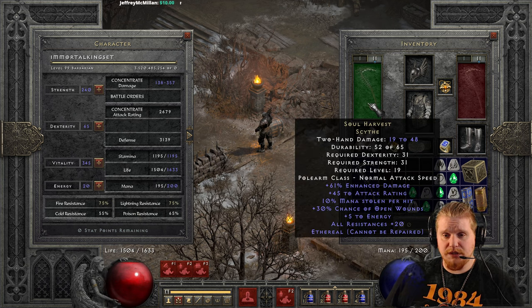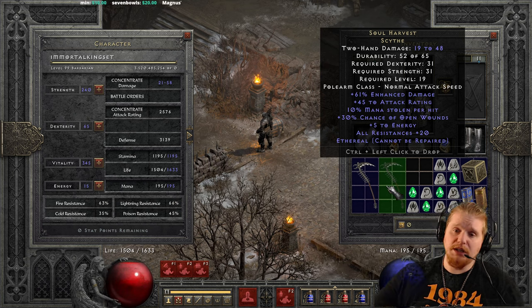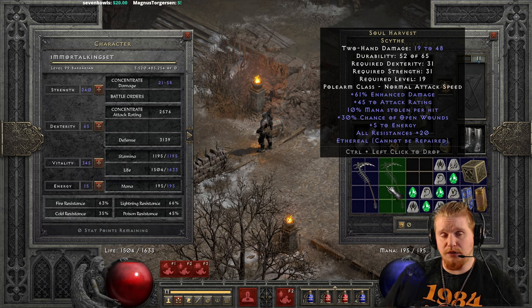The ethereal version of this is 19 to 48 damage and only has 31 dex and 31 strength requirement at level 19. You could put this on a mercenary if you find an ethereal version. The open wounds combined with decent damage and attack rating, and the all resistances, could definitely help keep your merc alive. Unfortunately, they don't get any benefit from the mana steal, but it's not bad.